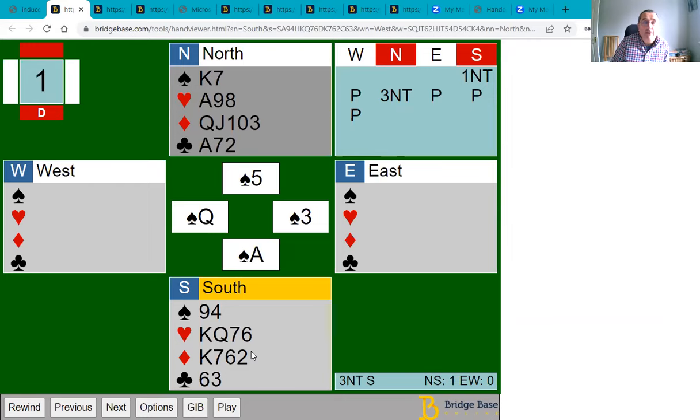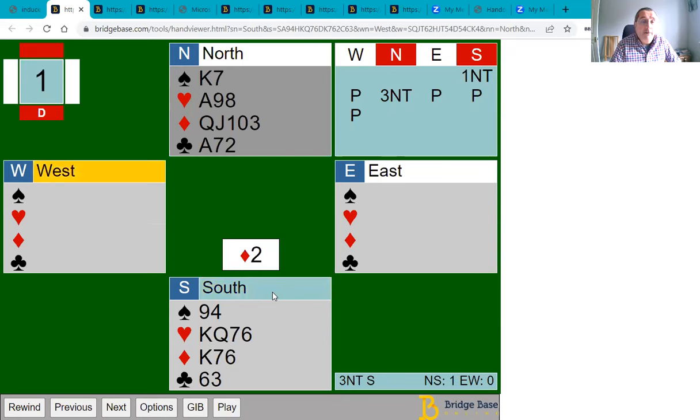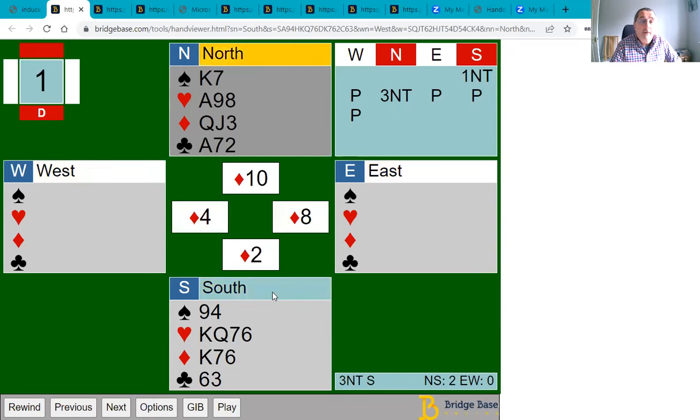You're only ever going to make three diamond tricks, but you have a hope to make four heart tricks. Your best bet to make a fourth heart trick, apart from the hearts being divided evenly three-three, is that someone has a four-card suit and discards one as you play the diamonds. So it's a very good plan to play the diamonds first — it gives you an extra chance to make an extra heart trick if someone has four hearts and discards one.